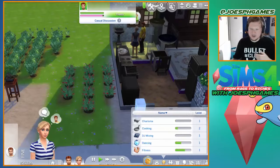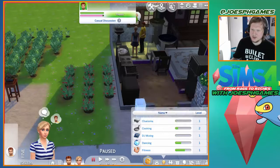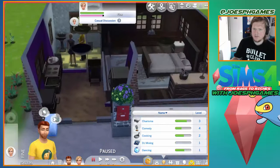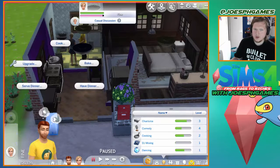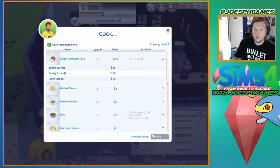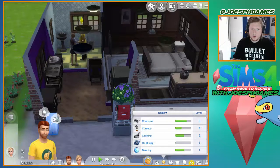Let's see what your skills are — do you actually have skills? Oh, you have skills! Not great skills but skills nonetheless — you have cooking level two, mixology level two, and then everything else is level one. Okay, I can work with this. You're cooking level two as well — cook! I want you to cook some sweet and sour pork. You're gonna cook a family serving.